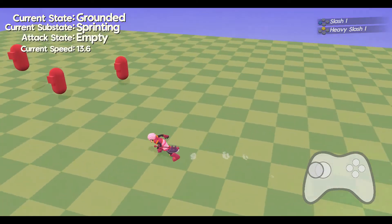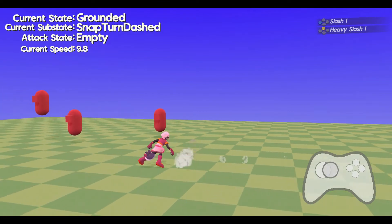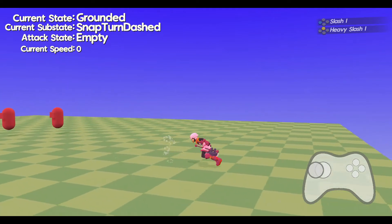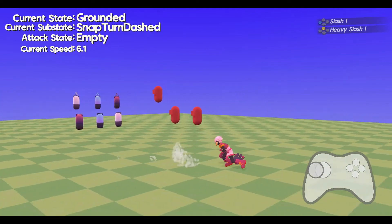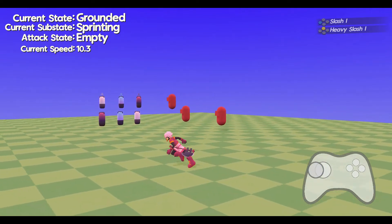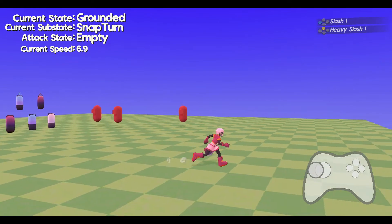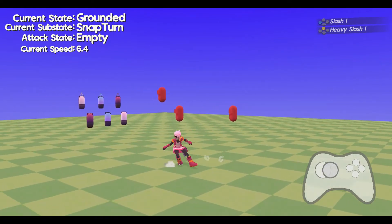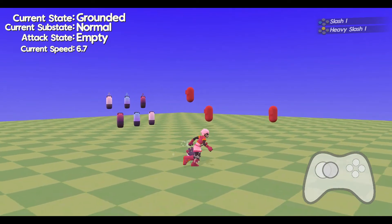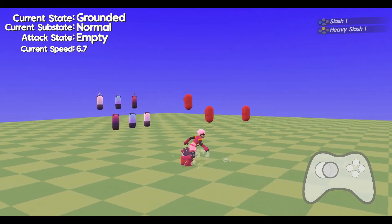The way it worked before was it had specific logic for stopping the character when snap turning and then assigning a set amount of value after the player has snap turned. The way it works now is that as the character is snap turning — stopping going in one direction and moving to another — there is a dampening of speed applied to them, and then a new speed they will build to. The player is stopped from their current speed, new speed is built into, and their velocity direction is changed — so if they were going left it would be changed to right. This is all adjusted via timers and floats and values.